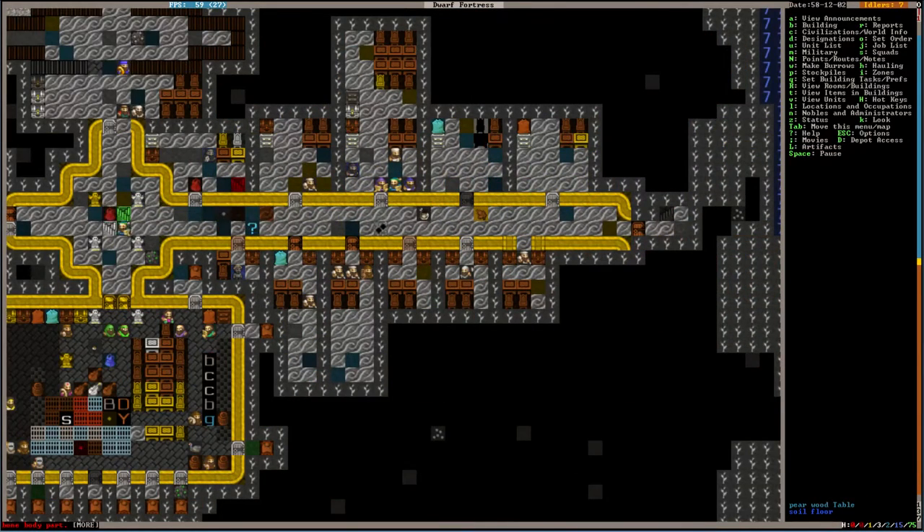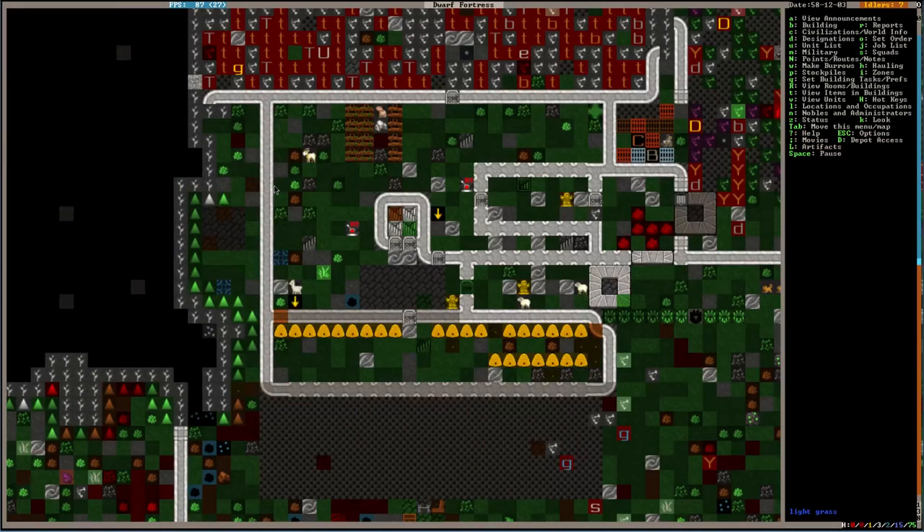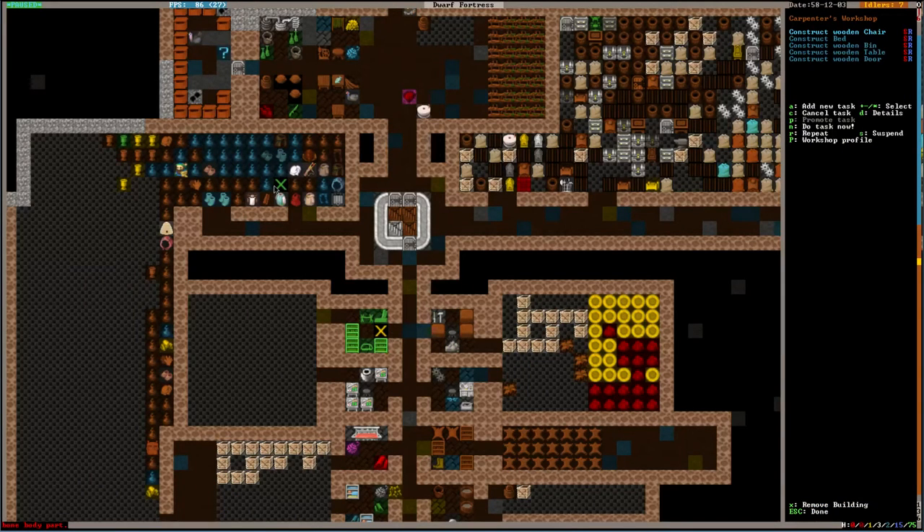Sir, you can't do that there. Can't do what? Where? The unrotten bone. Can't — oh — carpenter, stop making wooden doors! I need my wood for other things. In fact, carpenter, I'm going to cancel all of these.